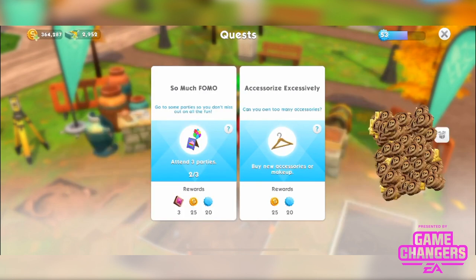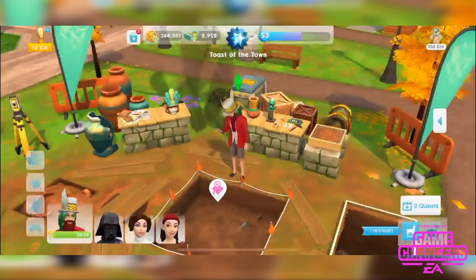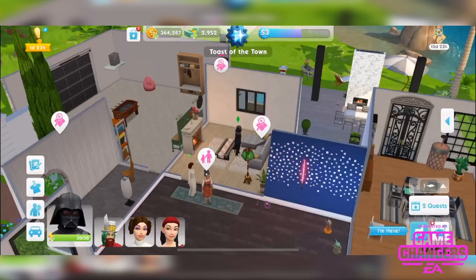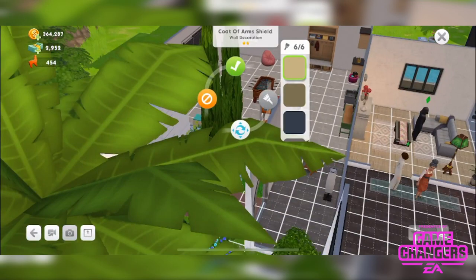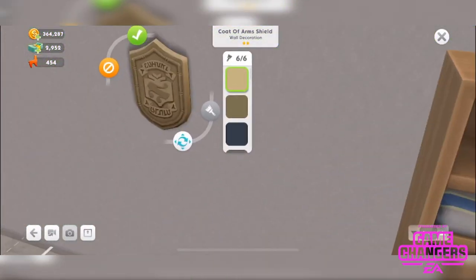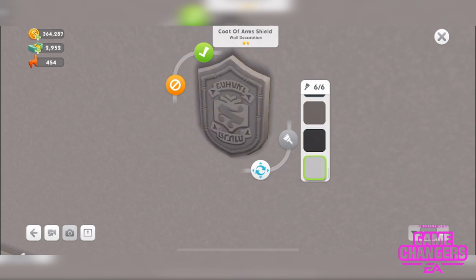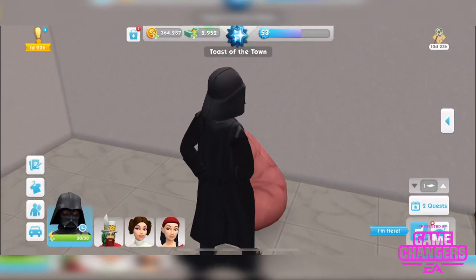We've finished the quest and we've now got our coat of arms shield — the quest reward will be different with every single quest. Let's go place it. In the recents tab we can get this coat of arms and pop it up. It has quite nice detail with 6 different colour options. The dark ones are very dark — I'll go with that one. It's just a decoration.